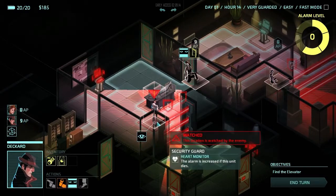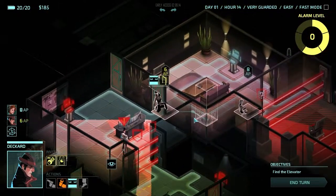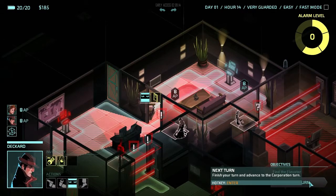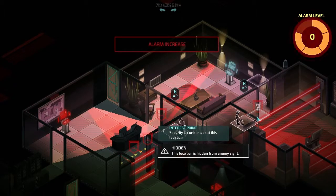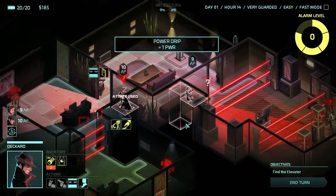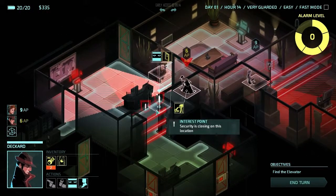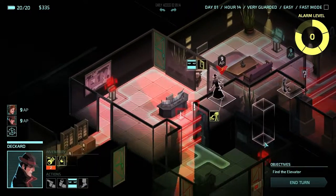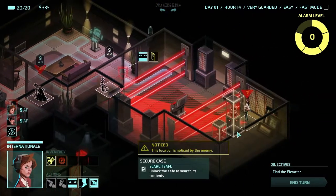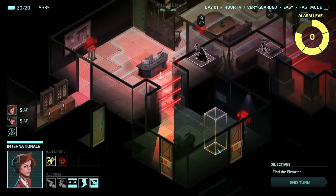We have a standard guard watching that door and an elite guard trying to get there. Let's move here, open this door, prime a melee action and enter. At least one guard is going to come through and get tased. One of those guards we can't do anything about. We could blow the cloaking rig. I think that elite guard is stuck behind the laser grid, so as long as we don't turn that off we should be okay.